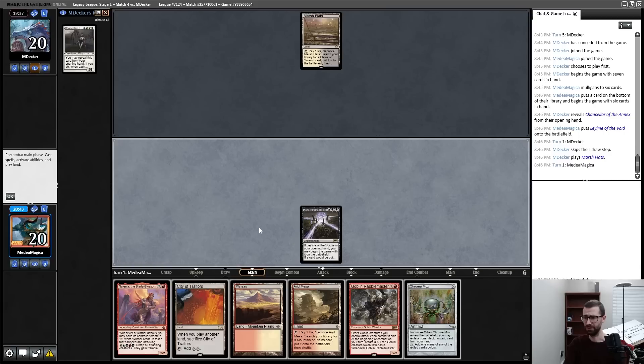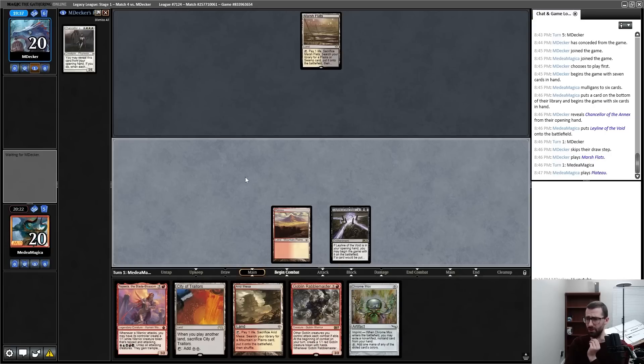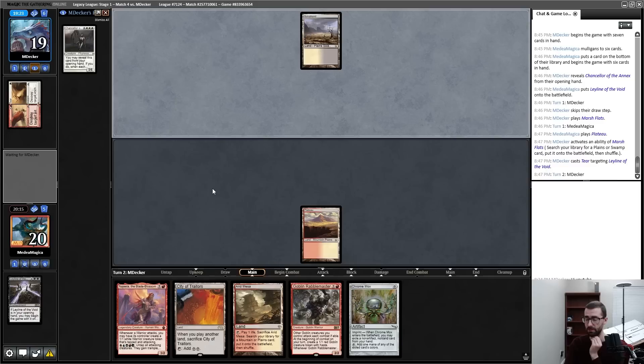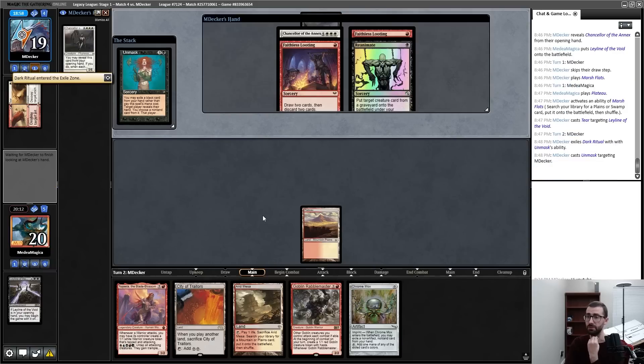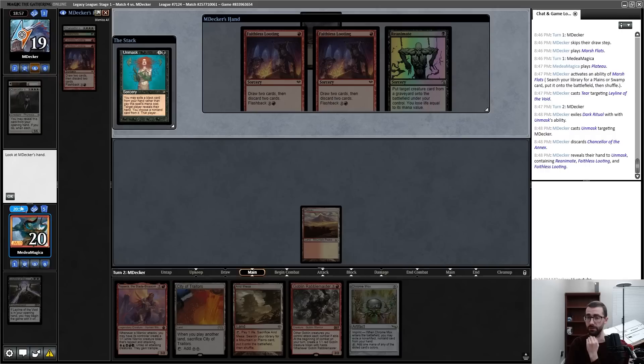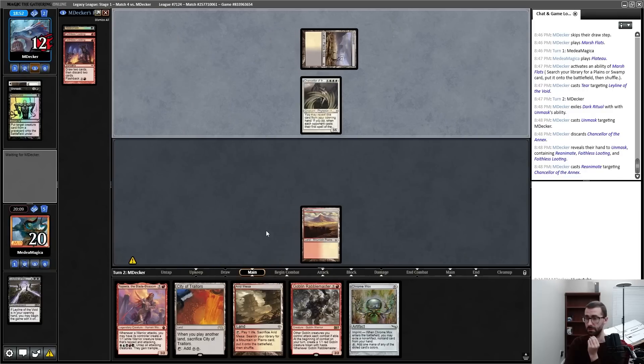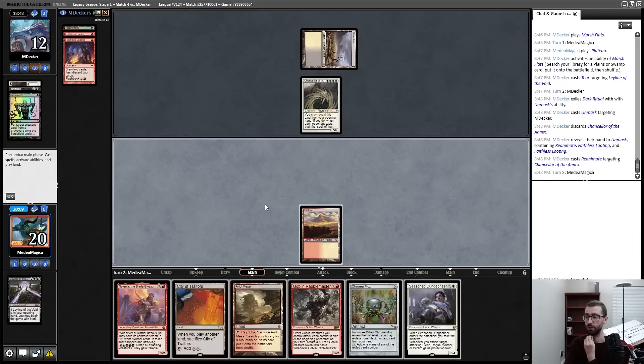I've got a Ley Line and they've got a Chancellor. I have some pretty good draws here generically speaking. I have to be worried about my opponent discarding me and then reanimating one of my cards before I can put something in that blocks it effectively. Go fast — I think I imprint Najeela and play Goblin Rabblemaster. Oh, Chancellor makes this more complicated. I'll Plateau and pass. Oh, it's Wear/Tear. Chancellor was annoyingly good. Unmask targeting themselves — they're going for a Chancellor which they will then reanimate.